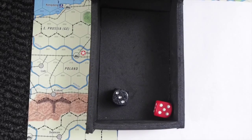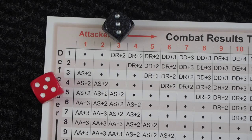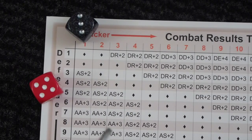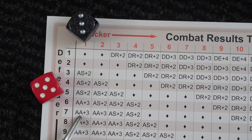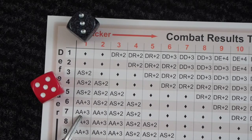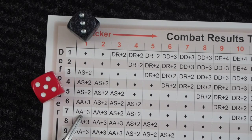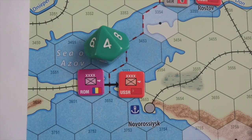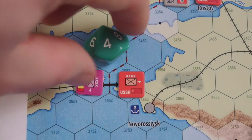That's not a good roll for the Axis player. There's no national modifier for the Romanians, but they take a minus two for crossing the strait. The result is attacker stopped. If the Soviets had committed their support it would have been attacker attrition, meaning the Romanians would have to be reduced — but they didn't. So attacker is stopped, the Romanians are spent, and the remaining points are gone.